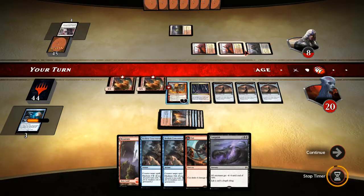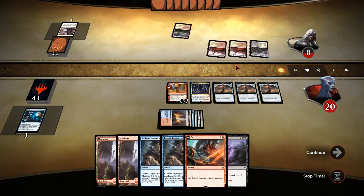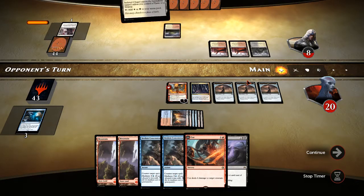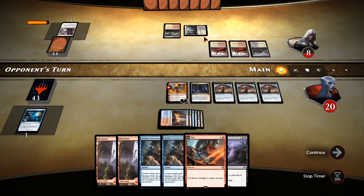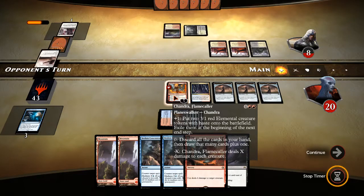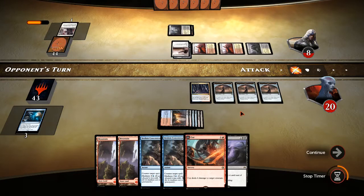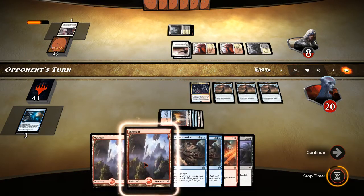They can attack with one of these lands and do quite a bit to her. We get more land. Black, white, tapped land — they've got four mana open. They've pretty much got to get rid of Chandra right now or they're in big trouble. He's going to Cast Out Chandra. That's fine — takes two damage, then goes down to six.